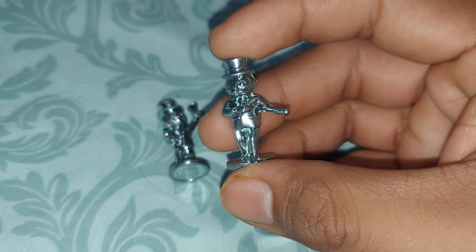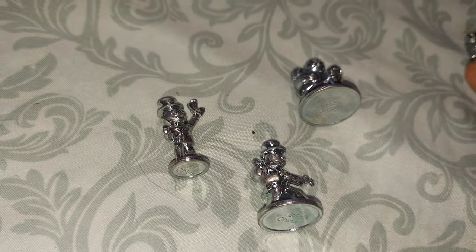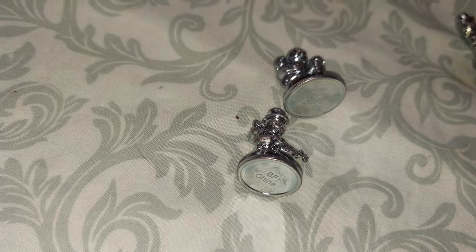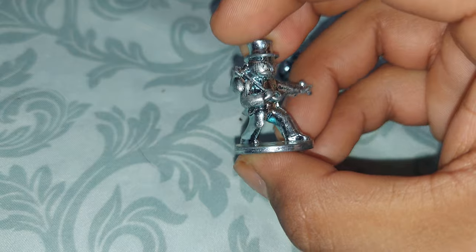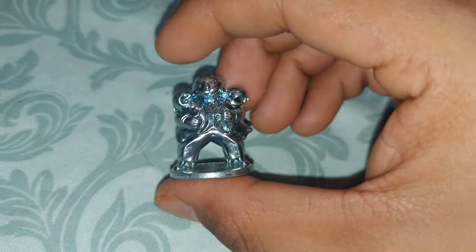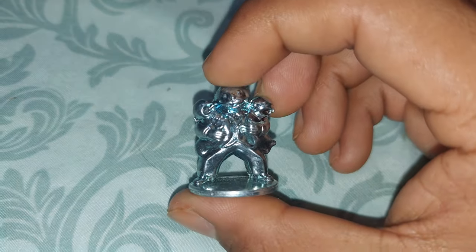Right here are the group of silver Monopoly man tokens I got. We got Mr. Monopoly Man number one, number two, number three — which is taking a walk — and number four, which is Monopoly Man taking care of two kids.